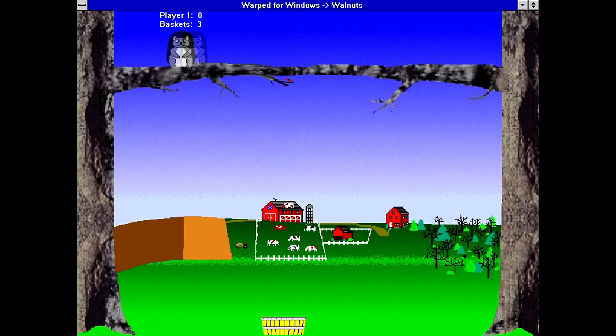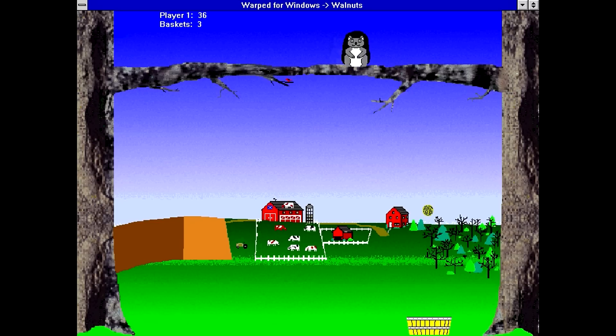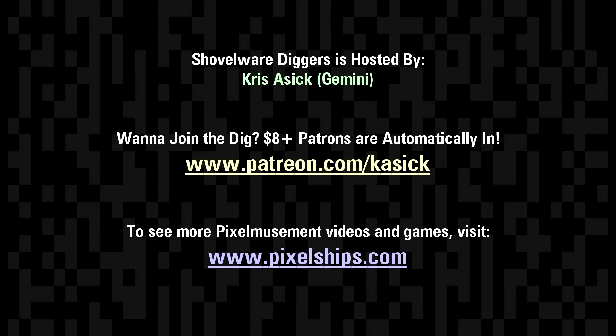That was Walnuts. It's a very basic game that controls perfectly fine — there's nothing weird going on with the mouse movement, I have precision control. But it's otherwise very basic, yet has a very interesting sense of humor. For a Windows 3.1 game being sold as part of a package, if this was the lowest quality game in the package, it makes me wonder how good the others were. All things considered, for what this is, this is actually decent.